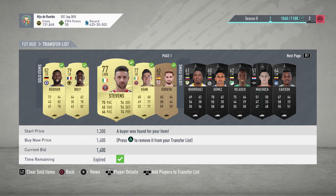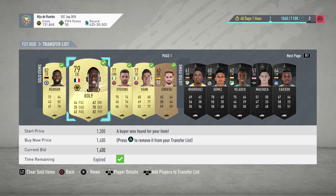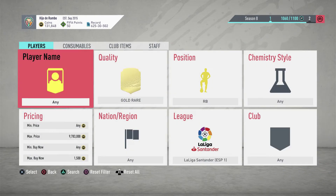We already sold a couple of them — Egan, Bolli, and the Rudiger that made us a lot of coins. Let me show you one very quick bonus method before we end the video.